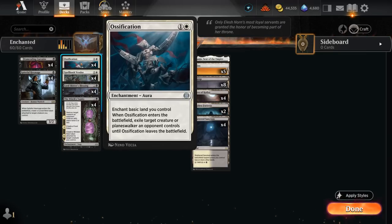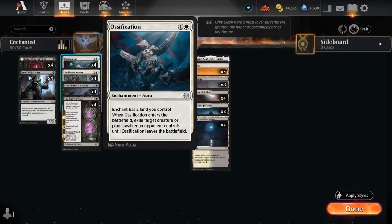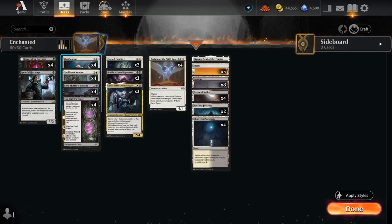Ossification is also quite synergistic — just make sure to have enough Basic Lands to enchant, which is why I'm not playing the black Channel land, just the white one, still having 13 basics. Ossification also counts as an Aura, which is important alongside Ariat, which drains the opponent at the beginning of our end step equal to the number of Auras we control while gaining that much life. That counts all our Aura Roll Tokens but also cards like Ossification.